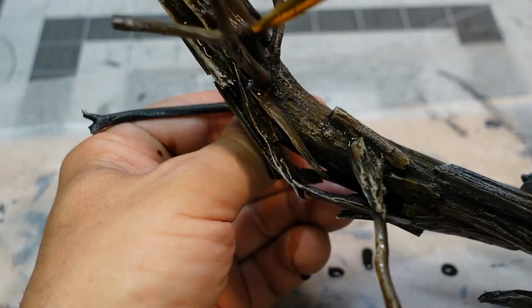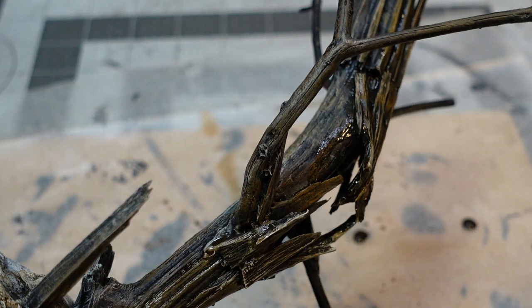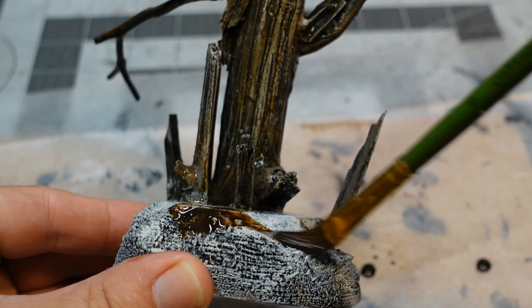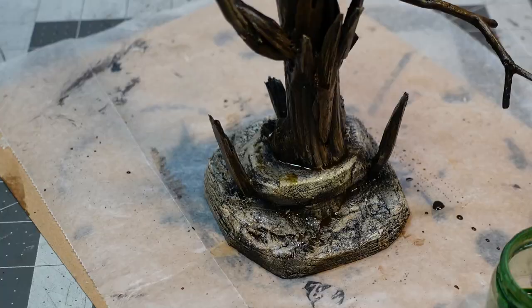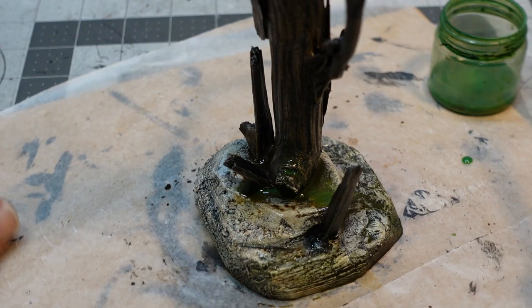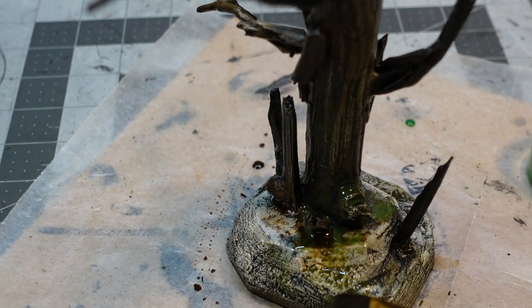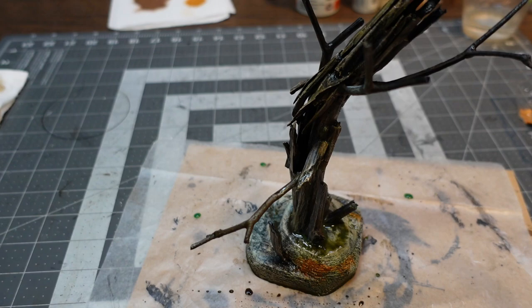Now we're going to go over it with some washes. This one is a burnt umber acrylic ink mixed with water about 50/50. I'm just putting that on everything — top to bottom it's getting a layer of the brown wash, even on the wood. That kind of helps to dull things down on the wood and tie it into the stone tonally. Then some green wash — that's just a bright green acrylic paint mixed with a little bit of water. I put that over the trunk as well. I do all of the washes wet on wet, so each layer I don't let it dry, I just keep going.